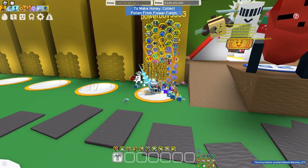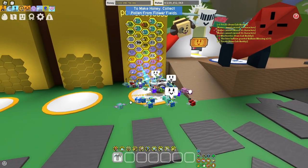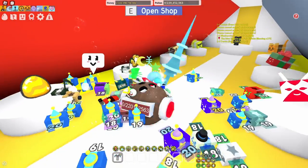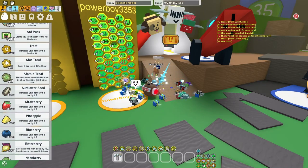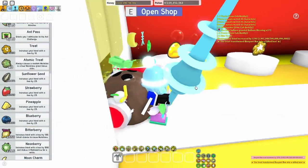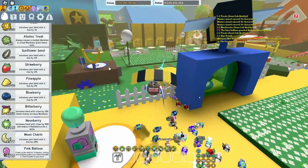Hello, it's me again. In this video I'm going to show you how to get tickets. Now what do you use tickets for? You can use tickets to buy event bees. You can buy them in a ticket shop, star treats, which you can use for gifting bees, golden eggs, or gumdrops. The main ones are probably event bees and star treats.